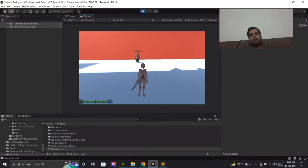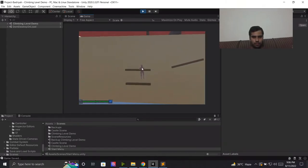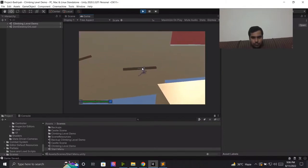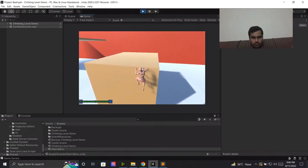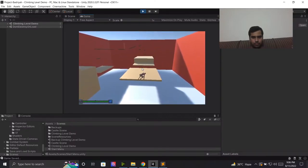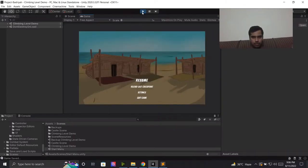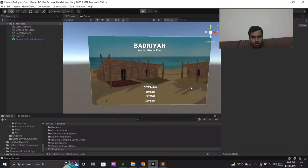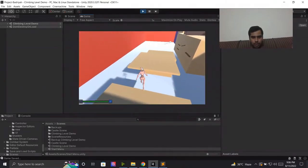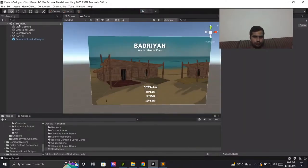The one remaining enemy is still alive. I kill this one too, then find and hit the next checkpoint further up. I quit and continue again — both enemies are dead, and the player is at the new checkpoint. The save and load system is working correctly.